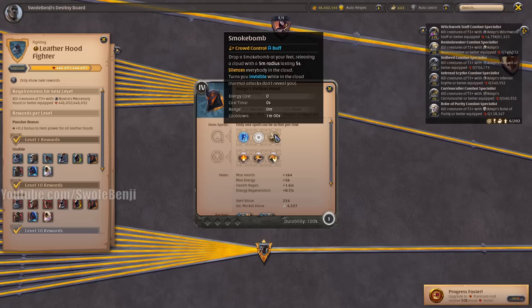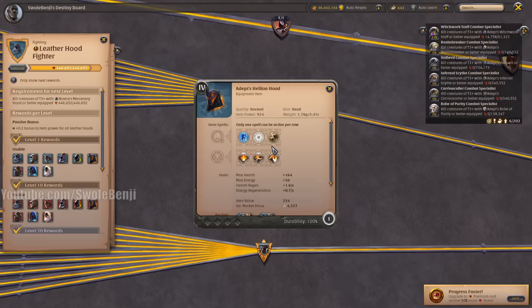The Hellion Hood drops a smoke bomb turning you invisible and silencing anyone in the cloud. For auto-attack builds this is amazing, and faction fight people hate this helmet because it's self-serving. It's a very fun helmet to use for bow builds and dagger builds.